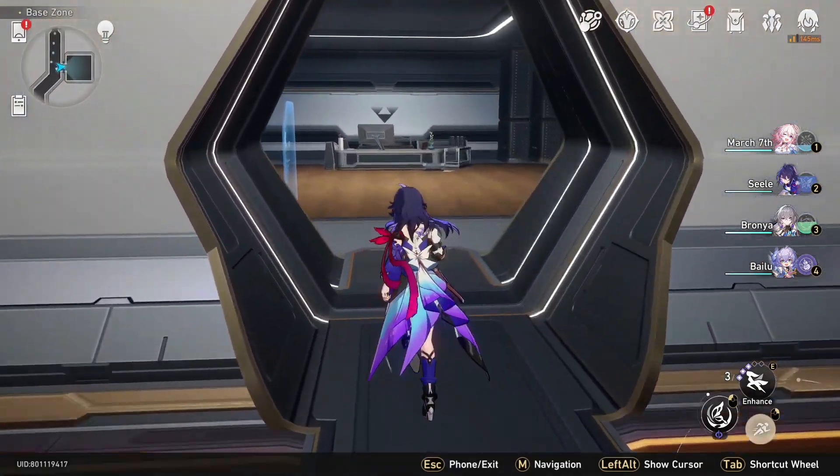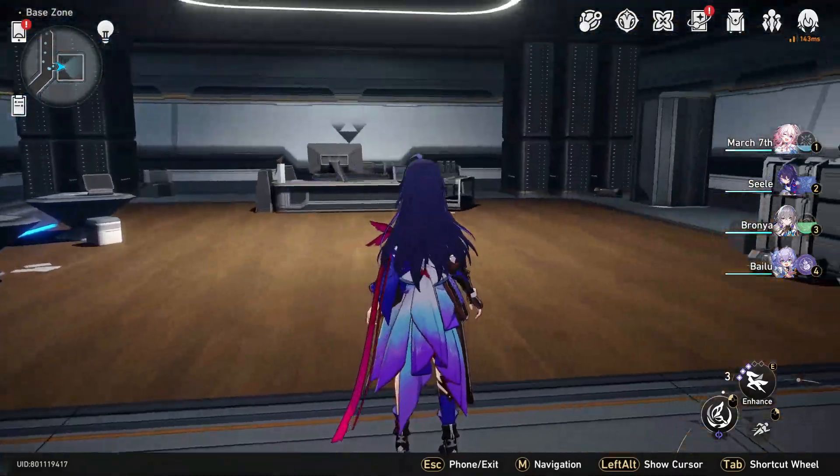Eliminate them and go inside — there will be a big chest waiting for you, and that's how you actually unlock this room.